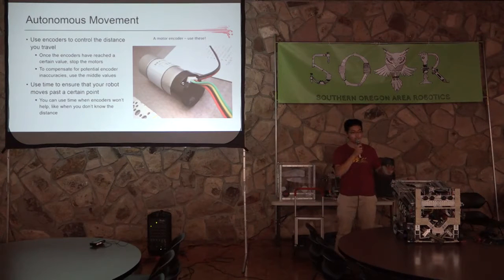Here's how you can use sensors in your control systems for autonomous. You can use encoders to measure the distance your robot travels by constantly checking the encoder value — once it hits a certain number, you know you've traveled that distance. You can also use time for the same purpose, though it's a little less reliable. But if you need to do some brute force tasks, you can still use time.